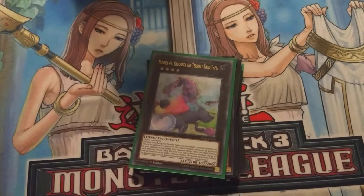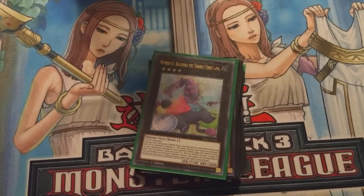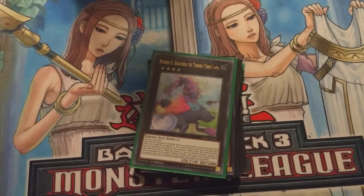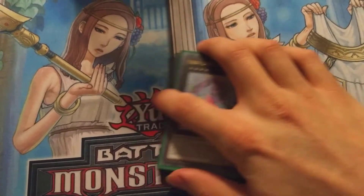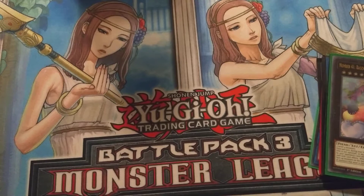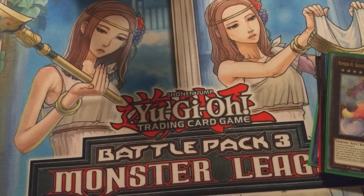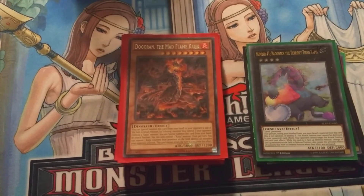And last but not least, we run a Bahamut Shark — really just in here in case you run into any problematic monsters that can't be targeted or can't be destroyed by battle, so you can just change them to defense, negate their effects, and be done with it. Hopefully you guys liked this deck profile. I've been working on this deck for quite a while — I actually got a bunch of my cards from one of my friends and just started building on it. But anyways, I hope you guys liked it. Please like, comment, and subscribe — this is Mad Matt signing out.